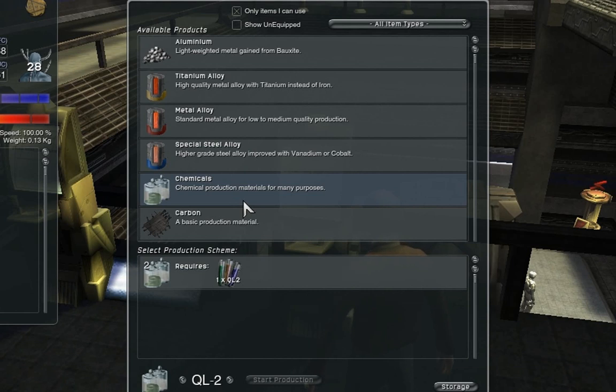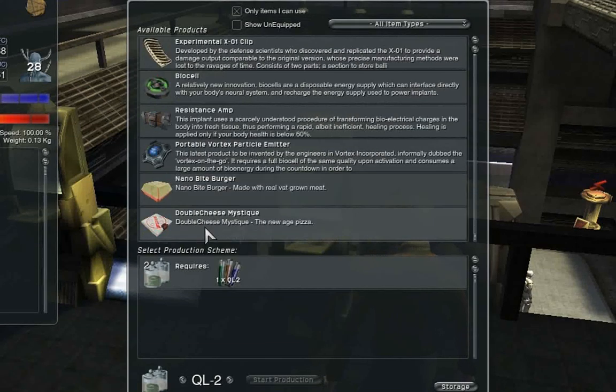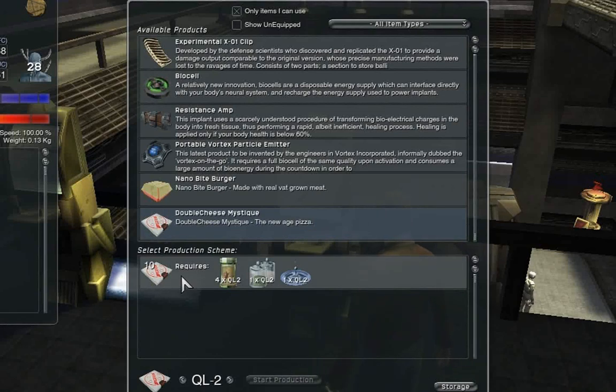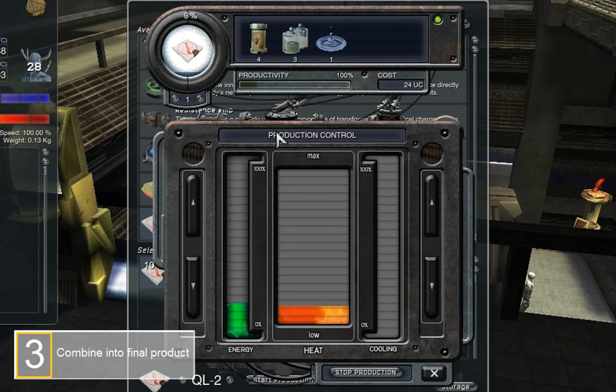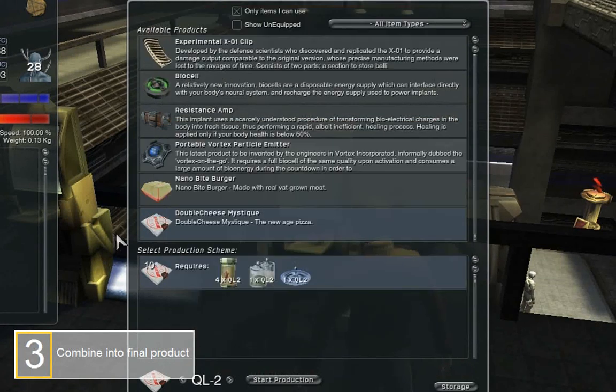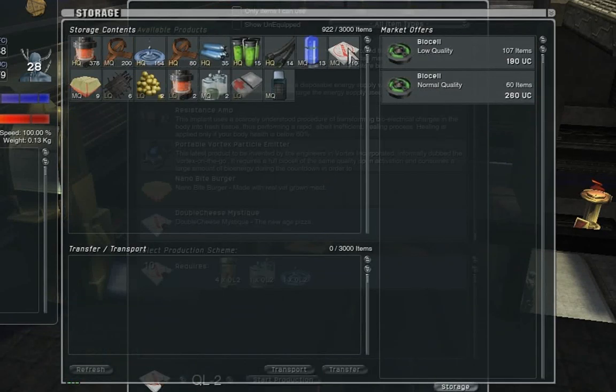Now that the chemicals are finished refining and we've completed mining the water and the organic materials, I'm just going to scroll down here to the pizza and start that. Remember, this is the third and final step. When we're done, we're going to have ten pizzas. When I look at my storage, I can see that I have ten pizzas.